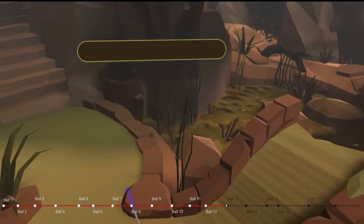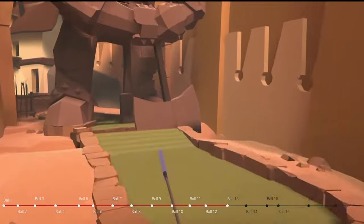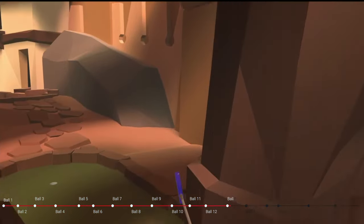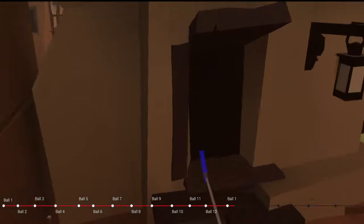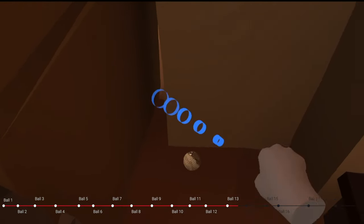On to ball number 13. We'll go to hole number 13 up these stairs, go just between the legs of the axe guardian, and just beyond number 13 here, we're going to find ball number 13 between these two buildings.